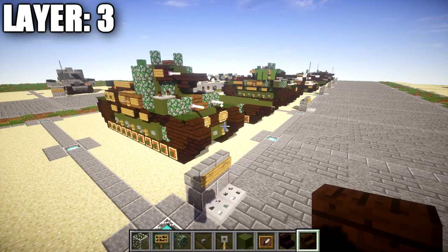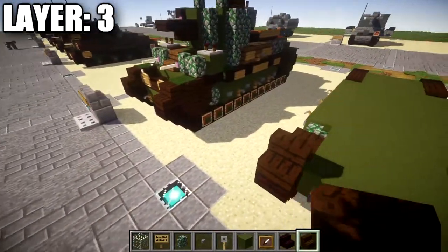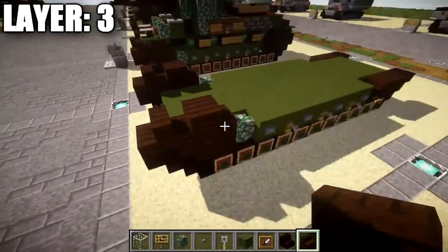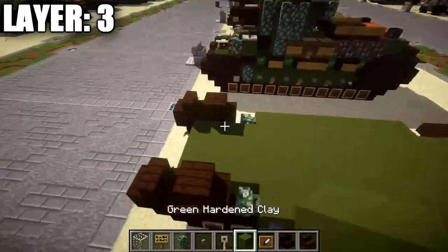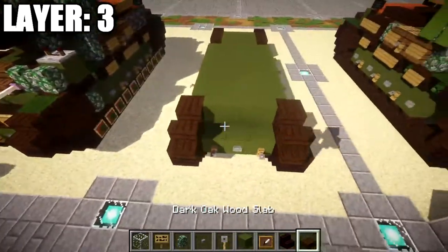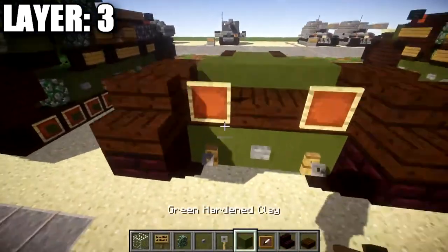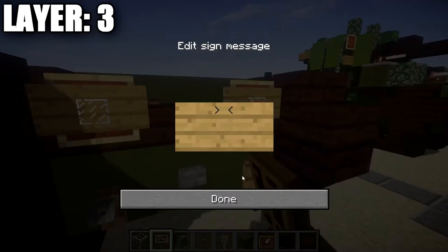Moving on to layer three, start by placing a dark oak wood stair on top of the two nether brick upside-down stairs. Place a dark oak wood stair going back on both sides, then another dark oak wood stair on the back of that to complete the wheel shape on the side. In between these dark oak wood stairs place a row of three green stained clay, followed by a row of three dark oak wood slabs across. In the middle, place an item frame off the two dark oak wood slabs, with a glass block in the item frame and a sign to create a headlight impression.